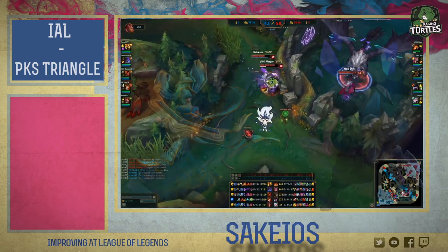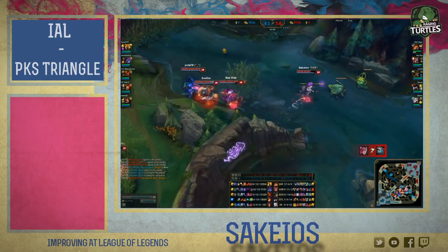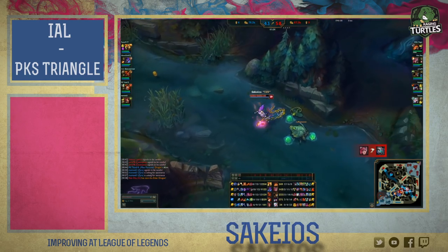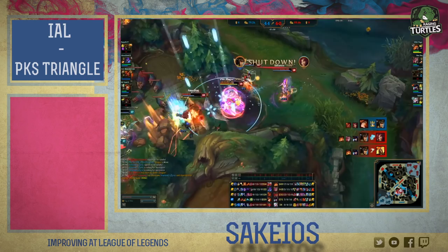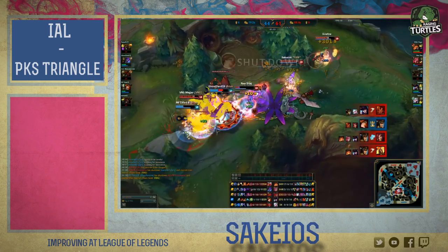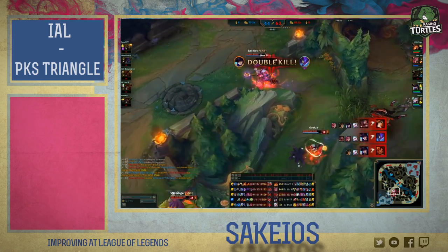Janna is a big exception — although I put her in the sustain list, she is a disengage support. She doesn't heal apart from her ultimate, but her job is to prevent your whole team from making mistakes and also to give them some steroids.